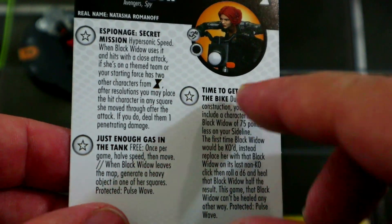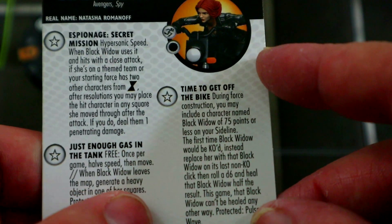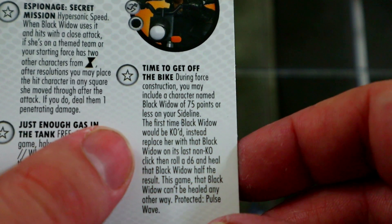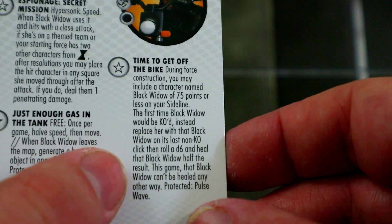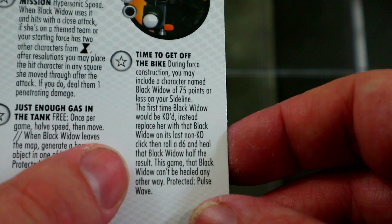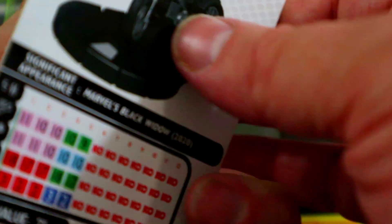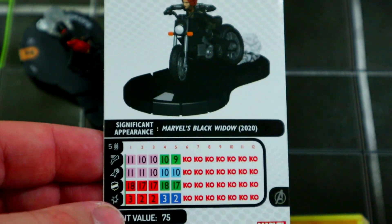You get a free heavy object when she leaves the map, which is cool because they incorporated the vehicle rules since she's on a motorcycle. But then she has another trait: during force construction you may include a character named Black Widow of 75 points or less on your sideline. The first time Black Widow would be KO'd, instead replace her with that Black Widow on its last non-KO click, then roll a d6 and heal that Black Widow half the result. This game, that Black Widow can't be healed any other way — protected pulse wave.